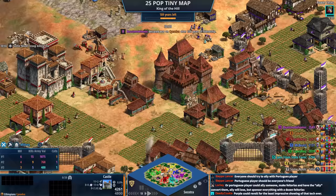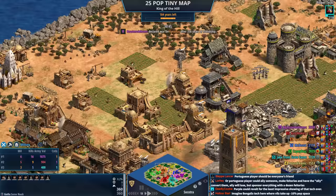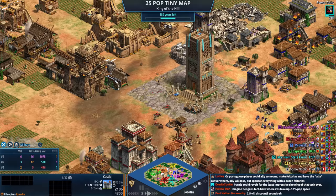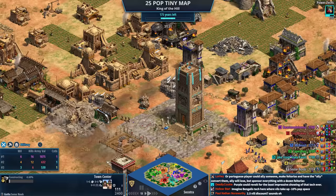Orange is going to start losing their castle. Jake from State Farm is going for siege in the form of rams. Castle goes down for yellow. Gray is still just chilling out in other people's bases — everywhere I look there's a gray villager. Castle will go down for orange as well. With 180 years left on the countdown, remember: you just need to have one unit in the middle when that clock hits zero.